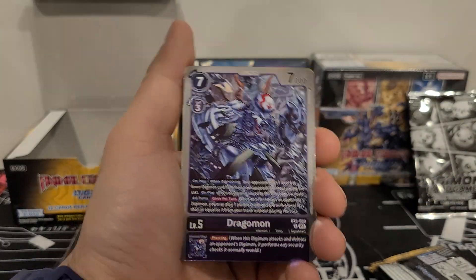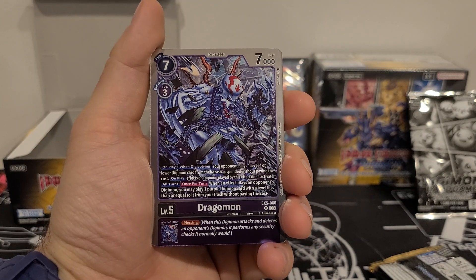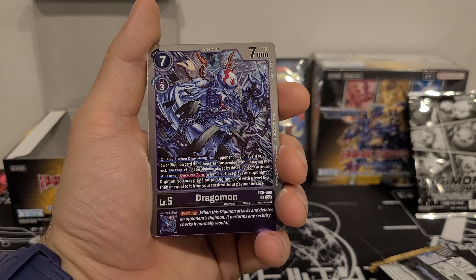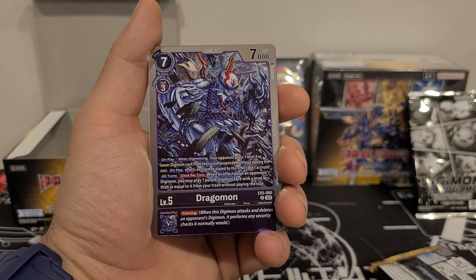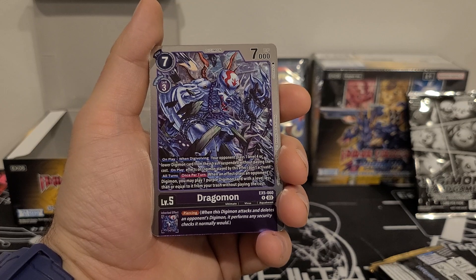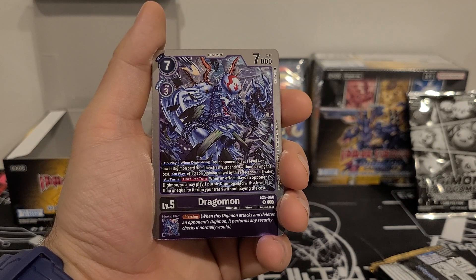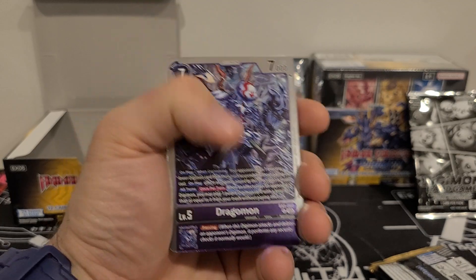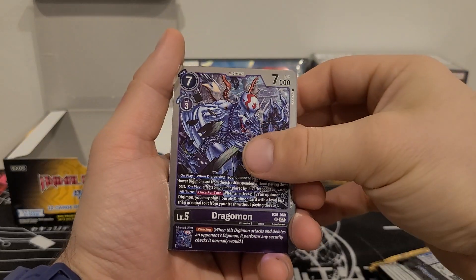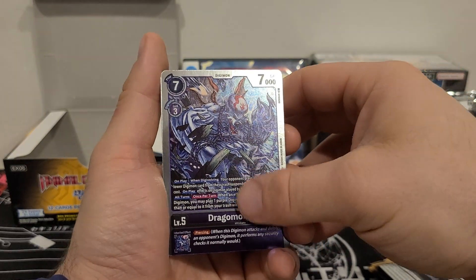And we got Dragomon. 7 play cost, 3 Digivolution cost, 7,000 DP. On play or when Digivolving, your opponent plays one level 4 or lower Digimon card from their trash suspended without paying the cost — effects of that Digimon played by this effect don't activate. All turns, once per turn: when an effect plays an opponent's Digimon, you may play one purple Digimon card with a level less than or equal to it from the trash without paying the cost. Inherited effect: piercing. I like the inherited effect. The top effect — you are giving your opponent a Digimon. That's not crazy, but giving your opponent anything is not a great idea.